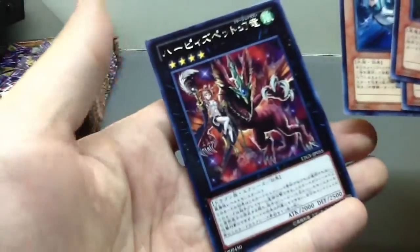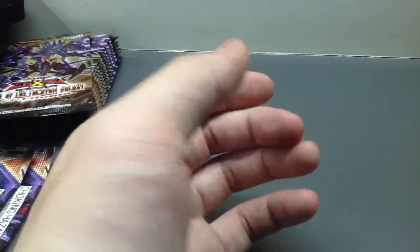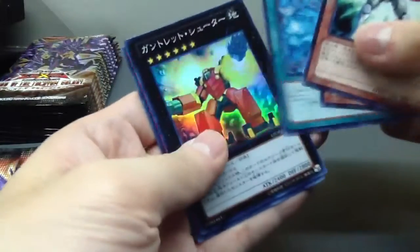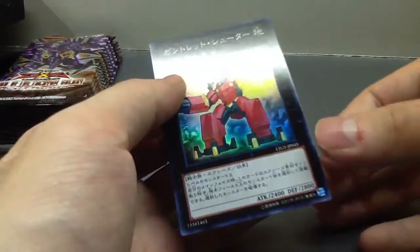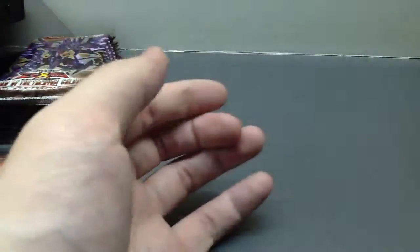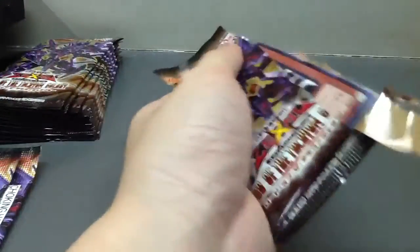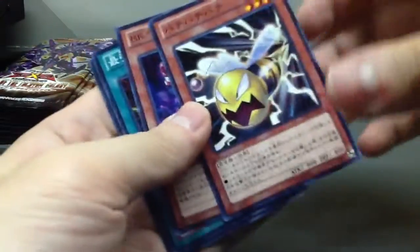This one is the Exceed support for the Harpy deck. I think if there's a Harpy monster on the field, you can't attack a Harpy type monster or something like that. A super rare right here — we're getting all the rarities. Two level-six monsters and I think you can remove one of the Exceed material monsters and destroy one monster on the opponent's side of the field.